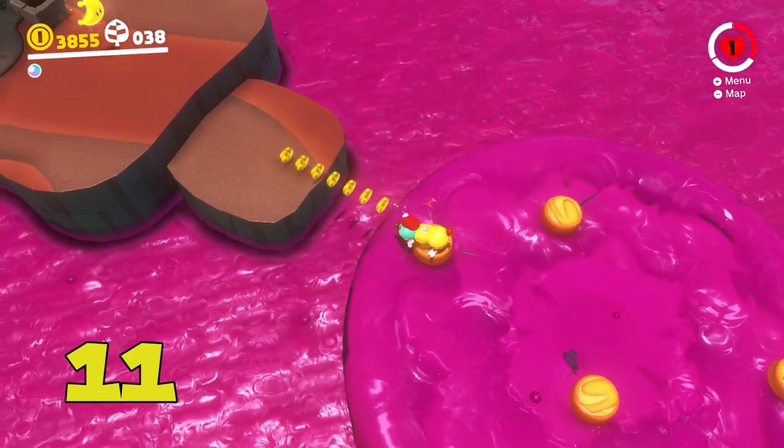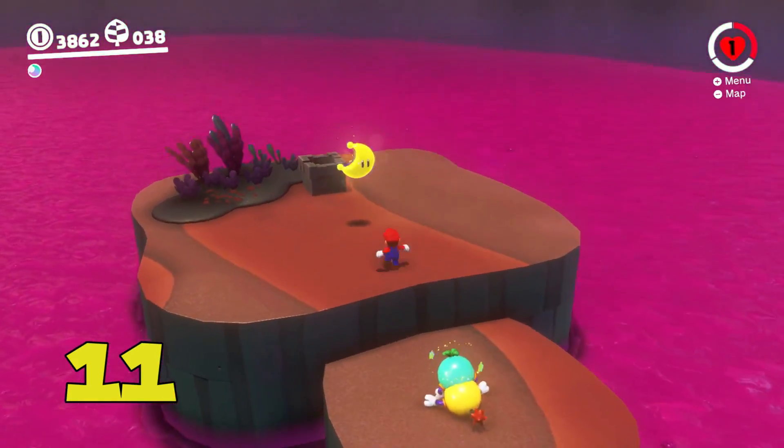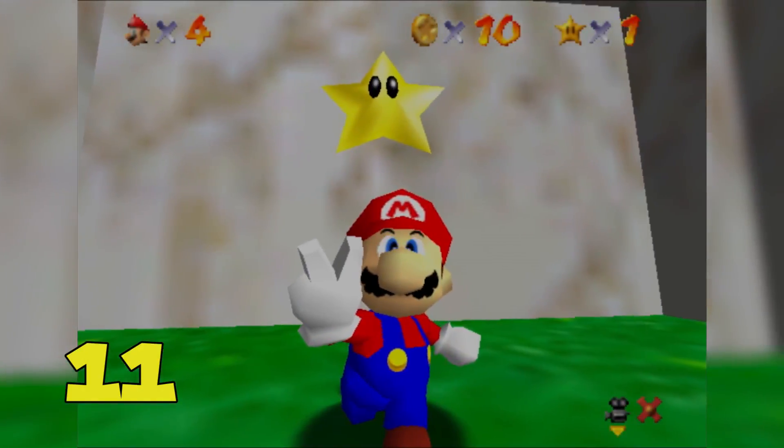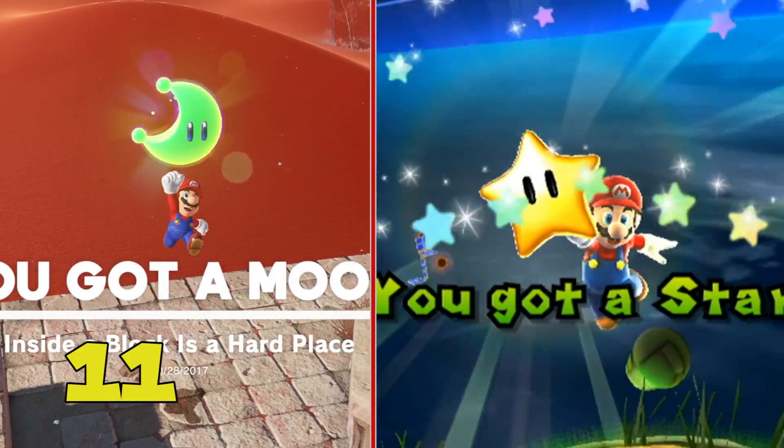When Mario gets a regular moon, he uses one of three hand gestures that reference previous Mario games. He'll either throw a peace sign from Mario 64, an open palm from Mario Sunshine, or a closed fist from Mario Galaxy.